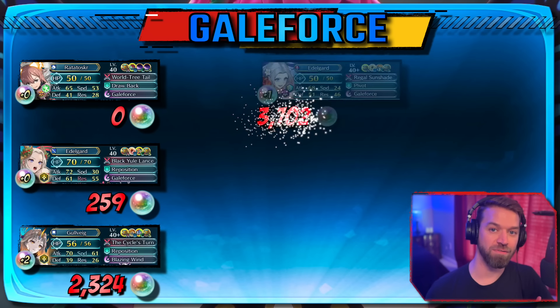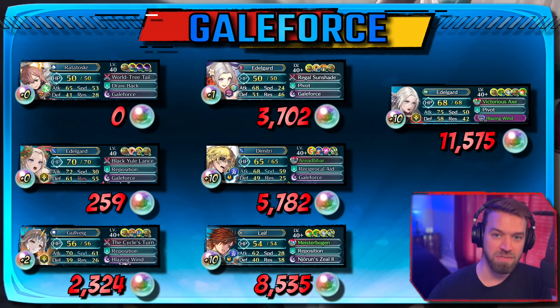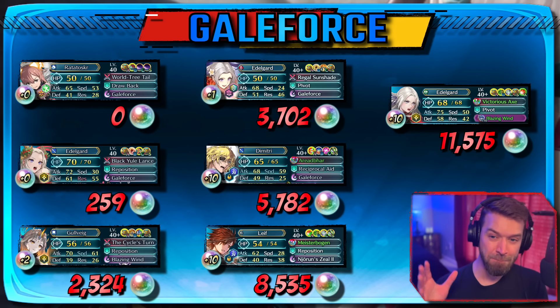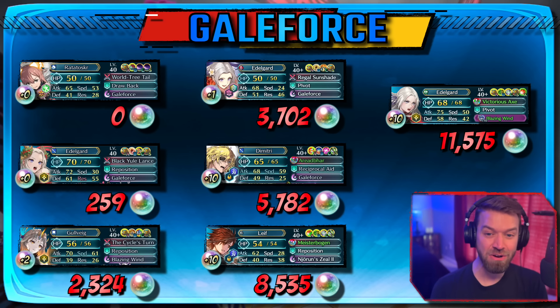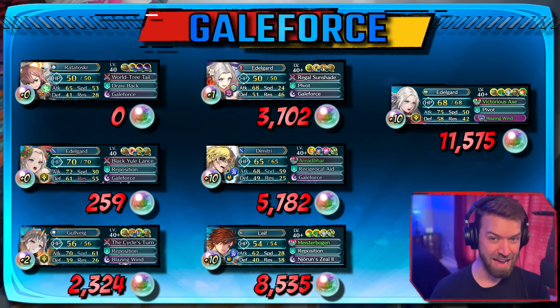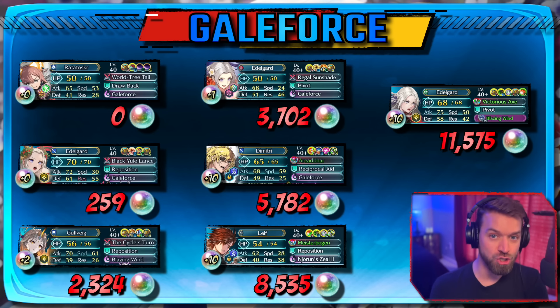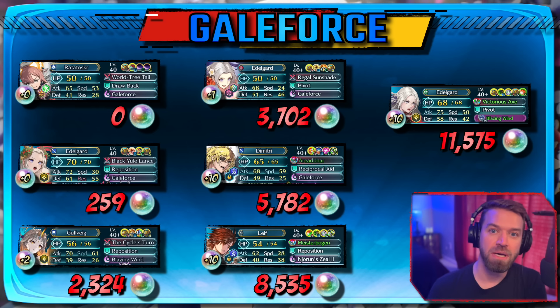That's what you'll find is a lot of the difference in this team versus, for instance, that Ratatoskr team at the beginning — it's just so much more forgiving and there are so many more directions you can go with it. Wings of Mercy 4 is one of the most powerful skills in the game and it's crazy that we're not talking about it simply because it's so hard to get onto units. This is why fodder factories are so important and why I push for them in A Hero Rises.